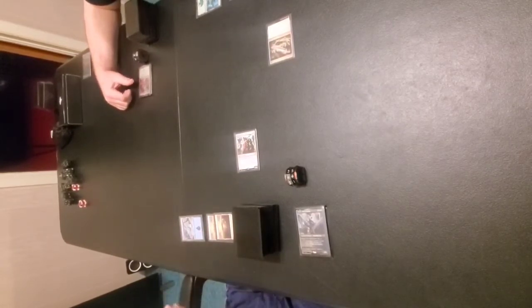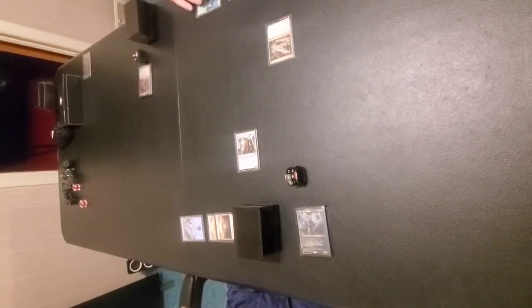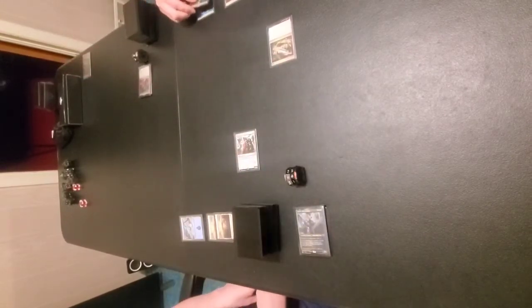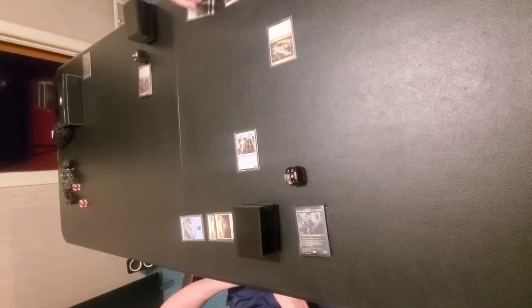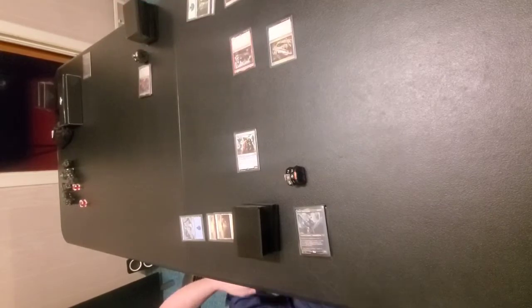I am bringing out my Peace Walker Colossus. For one and a plains, another target vehicle you control becomes an artifact creature until end of turn. It has crew four and it's a six-six. And that's going to be my turn. I will play a forest — I didn't look through these decks very much before I sleeved them, I just sleeved them and got them going.